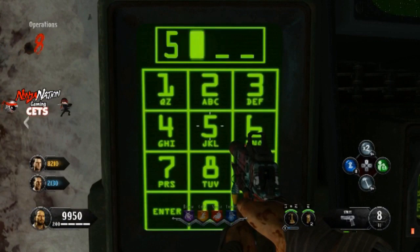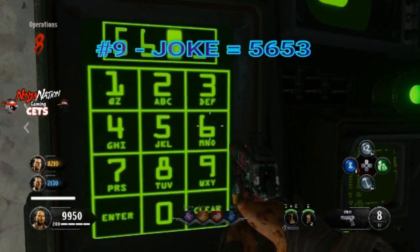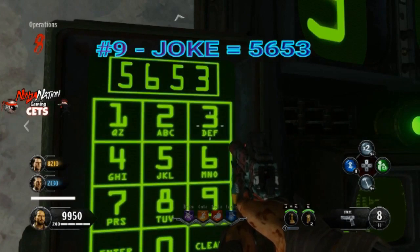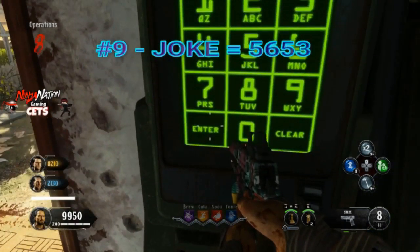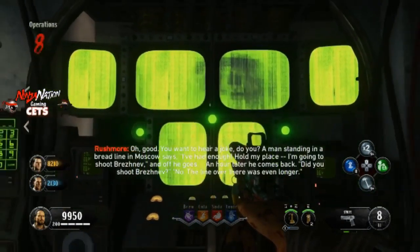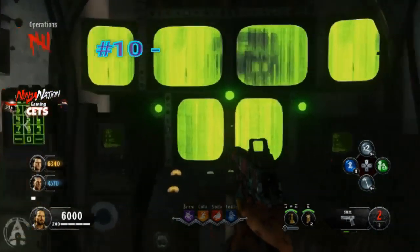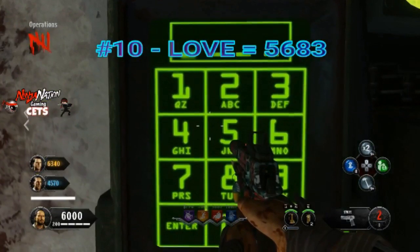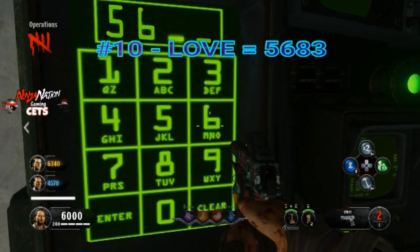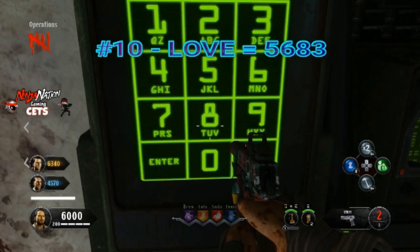This next code is going to be JOKE. What this is going to do is Rushmore is going to tell you a joke. I didn't think it was funny, but maybe you will. This next secret code is LOVE — this is when you tell Sexy Robot Voice that you love him, and he gives you an audio quote.